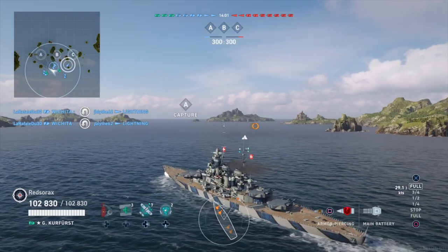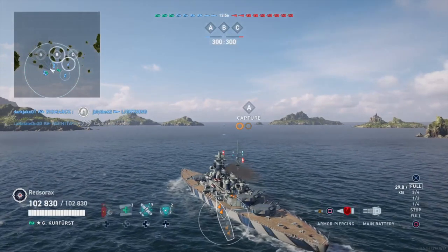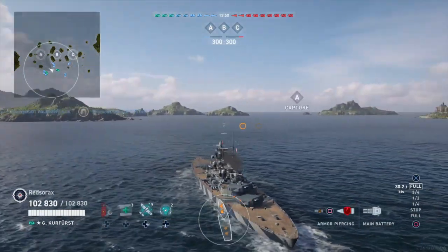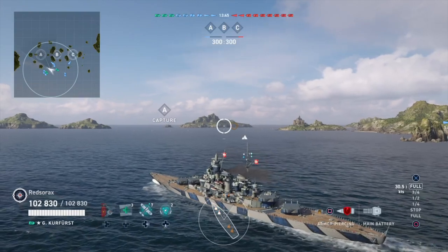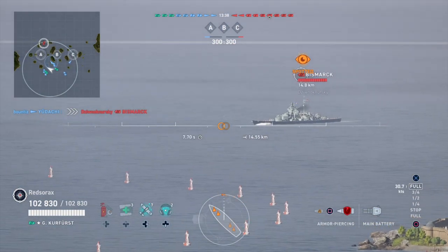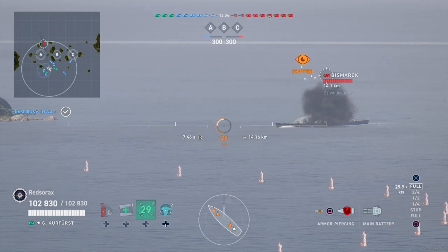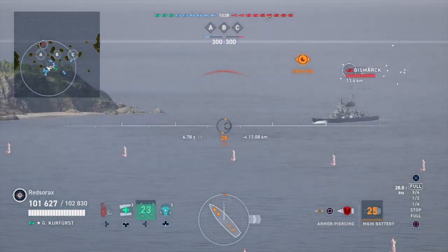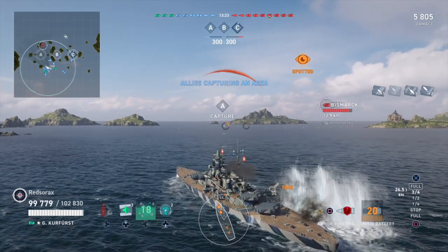The Udachi is taking off, and we're heading to A together. I notice the Grosser Kurfürst has seven planes, which I think is a bit ridiculous. We call out a Bismarck as our priority target and all focus him together. I went ahead and took the lead — I'm very aggressive. Now we've got HE spam coming in, so there's obviously a cruiser back there.